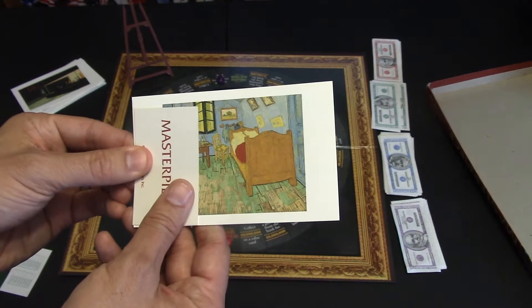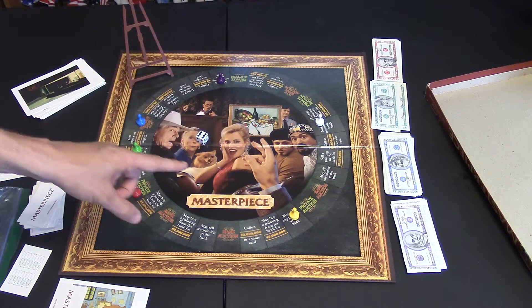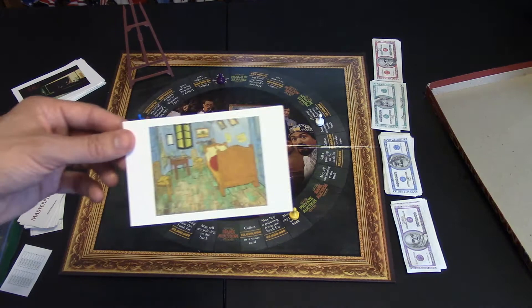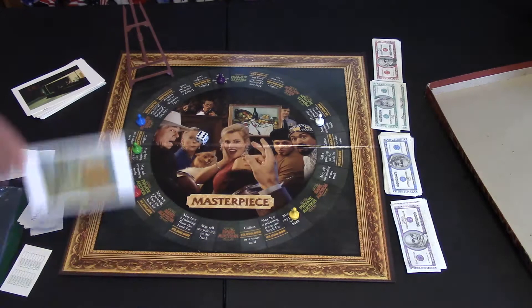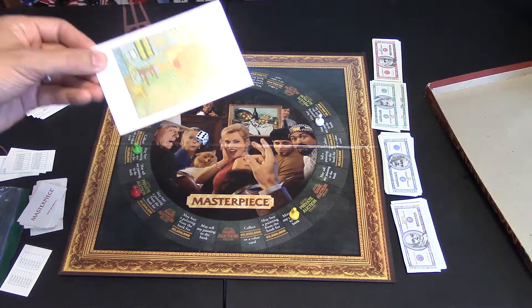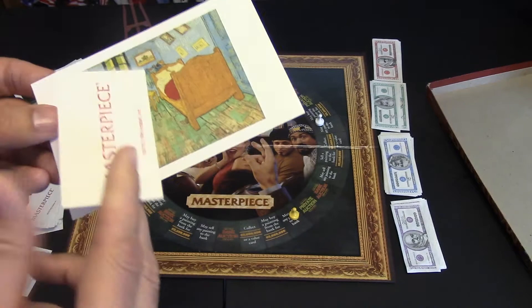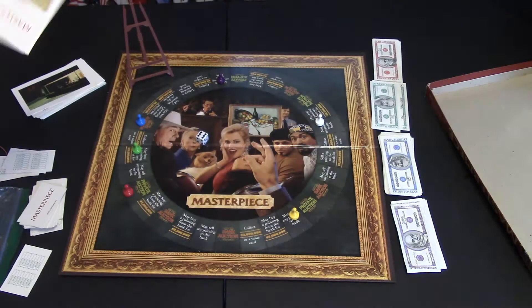If you have a private auction, you can actually try to put one of the other player's paintings up for sale. Let's say this was the yellow player's painting but red landed there — they put it up on the easel and players bid for it. No one knows the actual cost except the player who owns it. Once someone buys it, they can see if they overpaid. That money from the private auction goes to the person whose painting was up for grabs — so yellow would get whatever money was bid on their own painting.